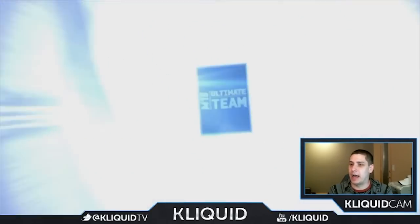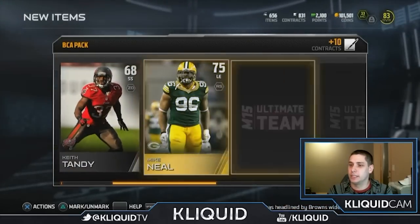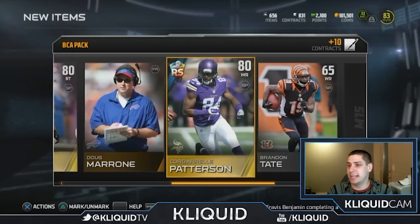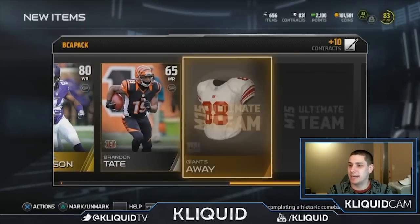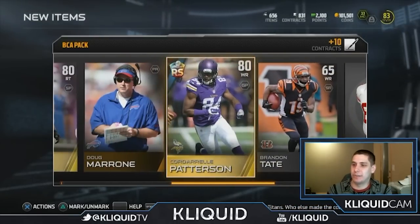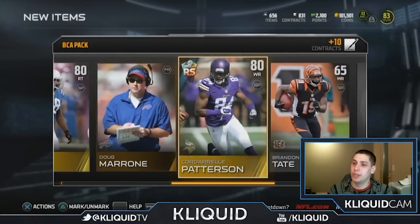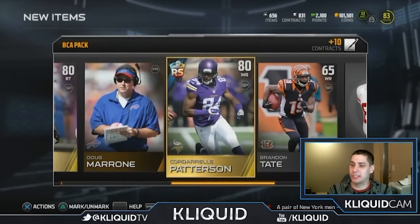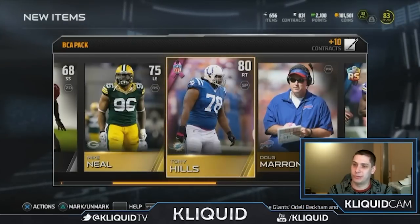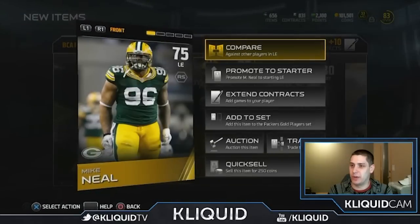You know what, I'm just feeling it — I've seen other people opening ridiculous stuff, so screw it, we're going to open up a BCA pack. Let's do it. Come on, give me something. Mike Neal — I hate you. Tony Hills — I hate you. Cordero Patterson — that's not too bad, not great but not horrible. I know it's pretty common, so I'm not really that excited about it, but I can at least add him to another one and get a decent upgrade. Right tackle Tony Hills is pretty much useless for me, and Mike Neal is pretty much useless for me as well.